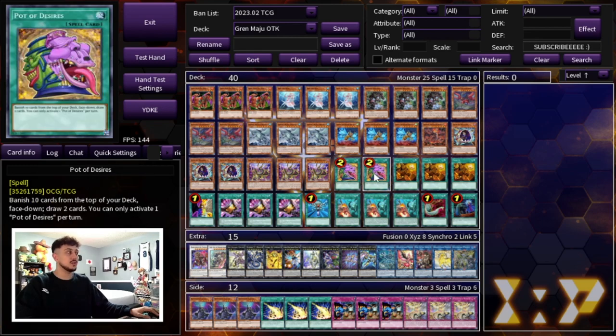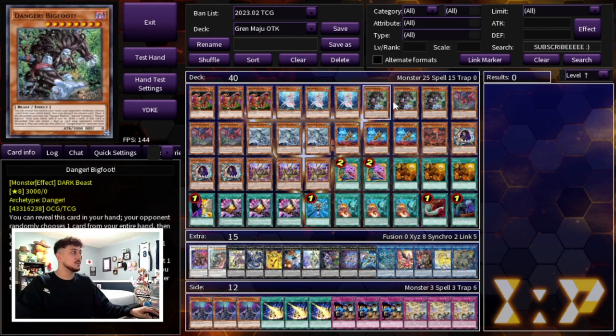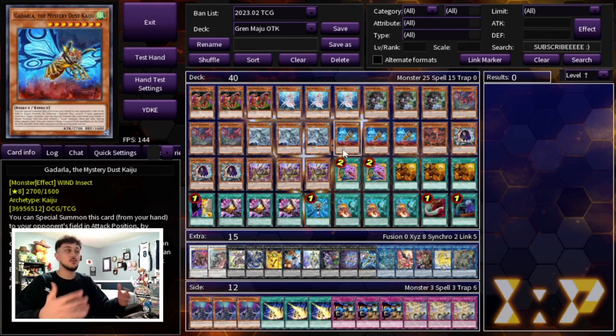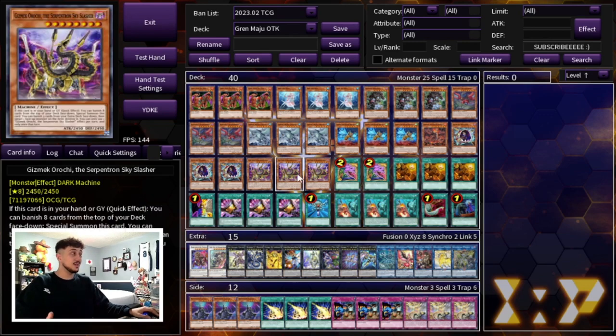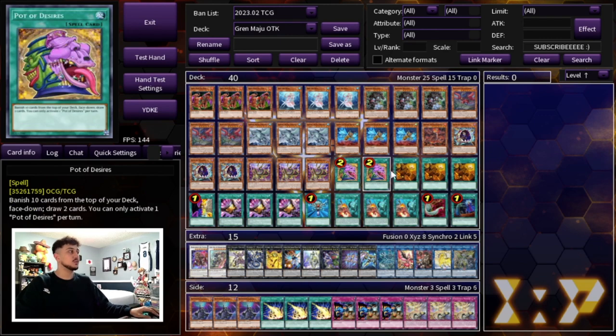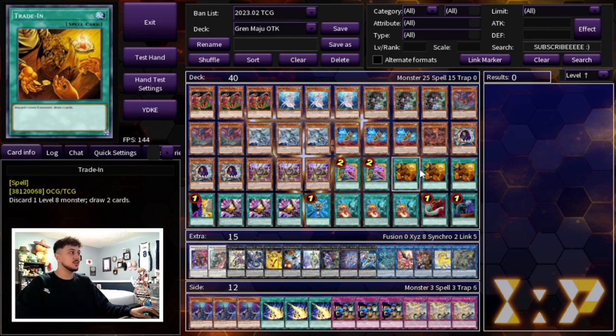For the spell cards we are playing two Pot of Desires. It makes so much sense in this deck — drawing 2 is very nice and banishing 9 is also really nice, so it's one of the best decks that can utilize Pot of Desires to its fullest potential. Then we're playing three Trade-In. Trade-In being able to get rid of your Dangers to get their effects off is really nice. If you open too many Kaijus you can Trade-In a Kaiju to draw more cards. Trading in a Gizmek is also very powerful. Having five draw cards essentially that are always going to be live is insane in this deck.